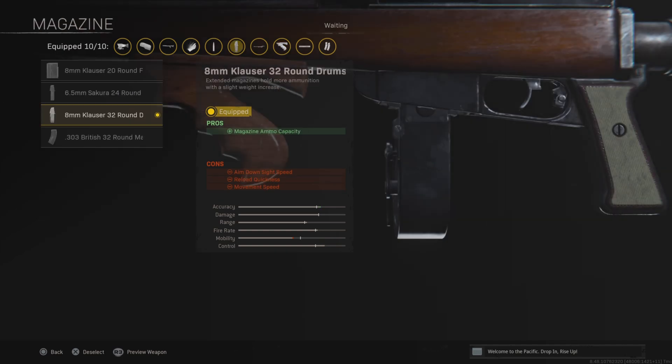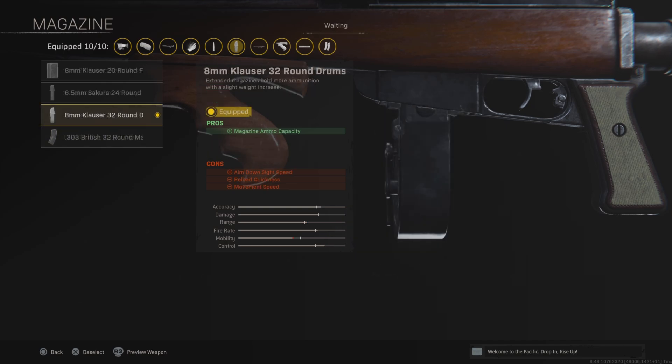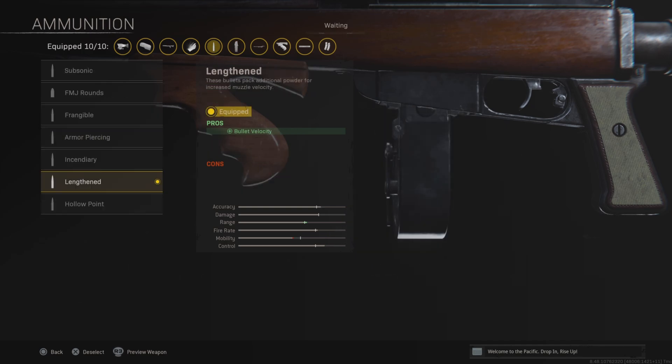For the magazine you want to use the 32 round drum. Make sure you are using this 32 round mag — there is another one but it decreases the damage, bullet penetration, range, and bullet velocity, so there isn't really much point in using it. That other one would be better at close range but this one is better at long range. Make sure to use the Lengthened ammo type, which is going to increase the bullet velocity and basically make your weapon do more damage at those longer distances.